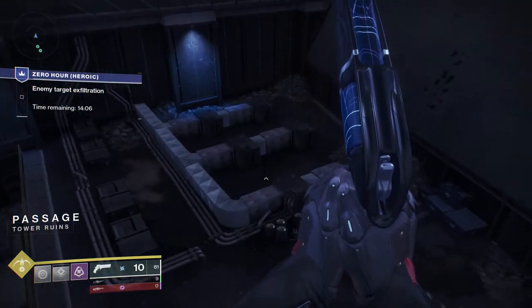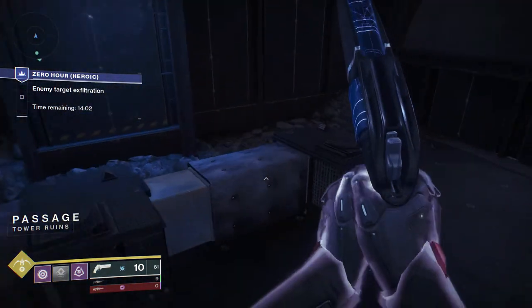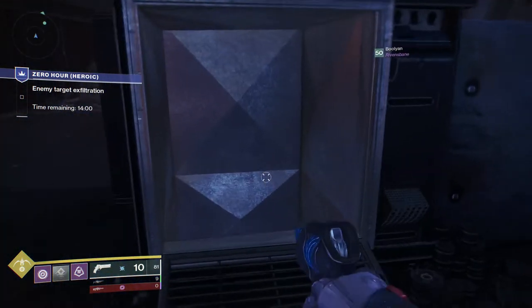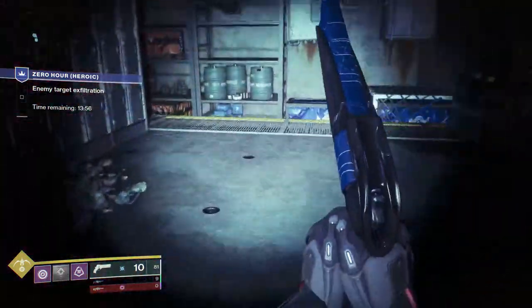For the first keycard, the blue keycard, it can be found in the first vent room. Instead of going through normally, turn around, shoot the vent, and grab the keycard. One person picking up the keycards gives it to the entire fireteam, so each person doesn't have to grab it.